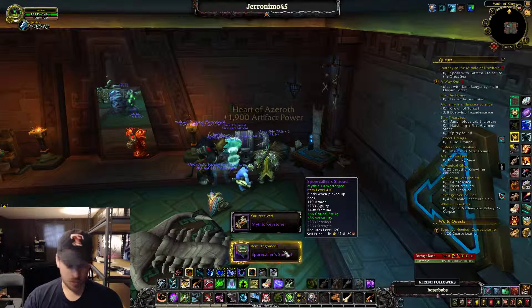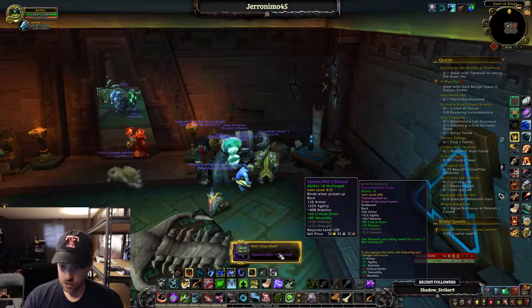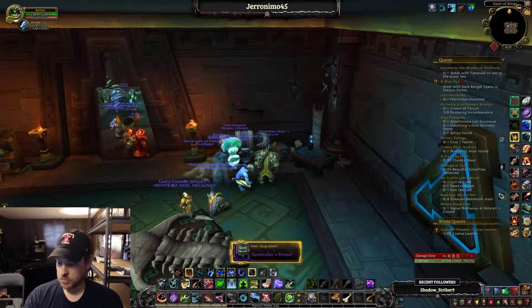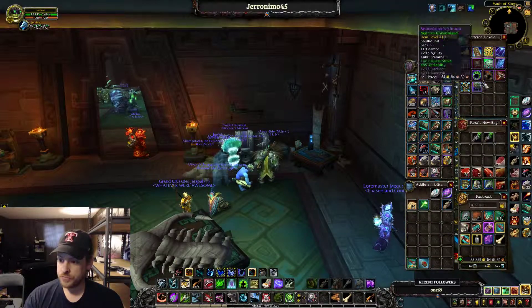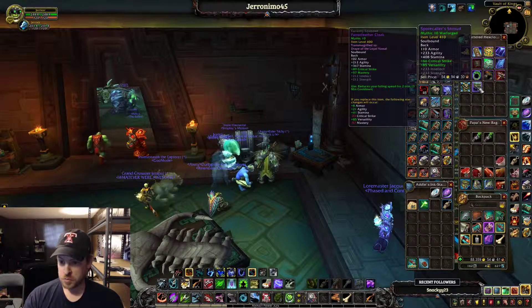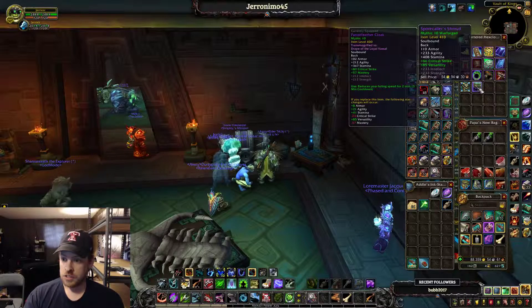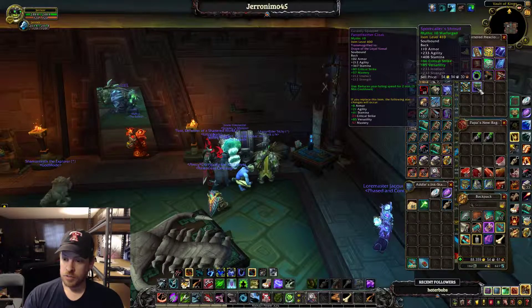It's a cape, I think. A 410 cape — it's an upgrade from a 400 cape, so it's at least an upgrade. The stats: critical strike's good, it's got less crit than my current cape but 20-some more agility, which is probably good. I'll just put it on.